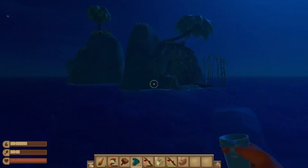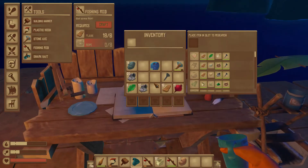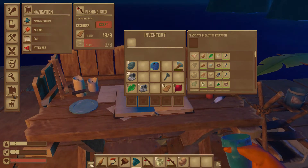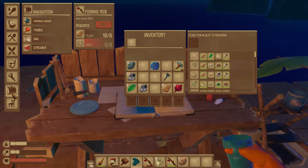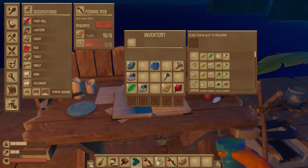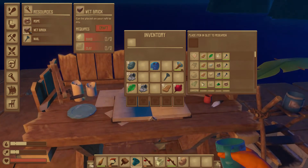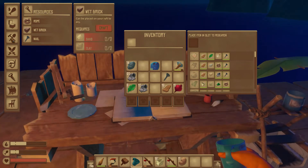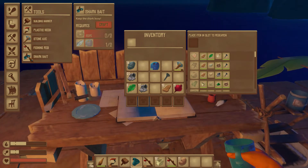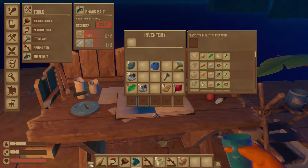I thought I was a lot closer when I stopped the raft. The other thing I wanted to look at was an anchor — is there a way to make a more permanent anchor? Maybe on the island. Shark bait keeps the shark busy, and it takes a raw herring, a raw porgy, and rope.